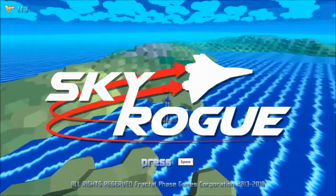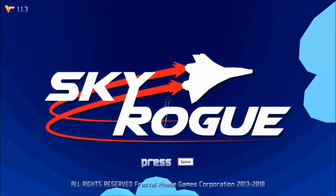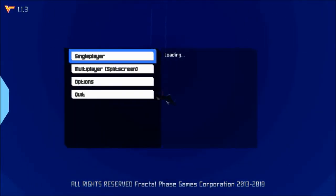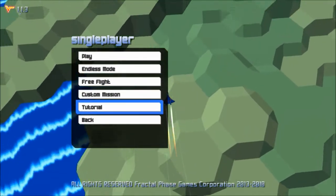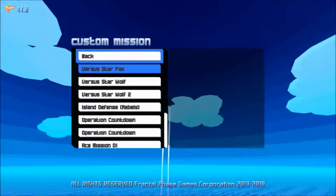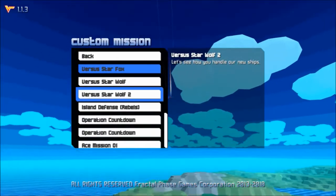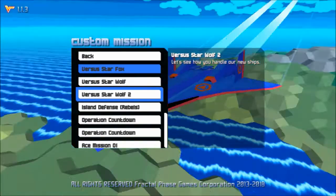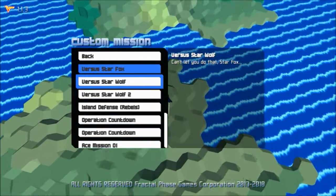Hello everyone and welcome back to Sky Rogue. This is episode 4. In episode 3 I said we'd be going to the Lylat system, and that's because in the custom missions tab I have versus Star Wolf and versus Star Wolf 2. So we're going to do both of these today, and we'll start with versus Star Wolf.